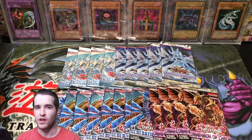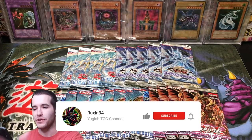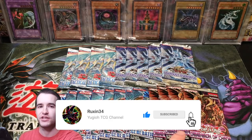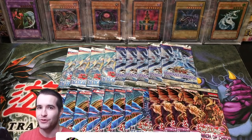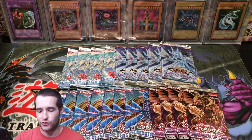What's up guys, Rexxon34 back with another video. Today we have our last part of our beginning and end Ghost Rares series, where we open 1st edition Tactical Evolution, the first set with Ghost Rares, and 1st edition Dimension of Chaos, the last set with Ghost Rares, and then we have Epic Zexal Packs and Stardust Overdrive.